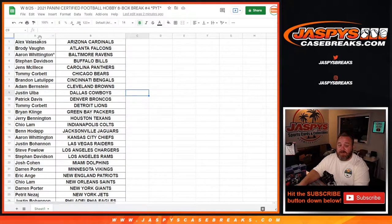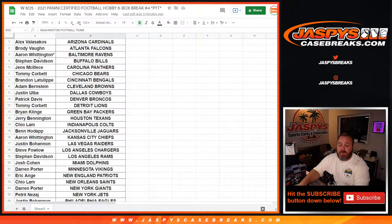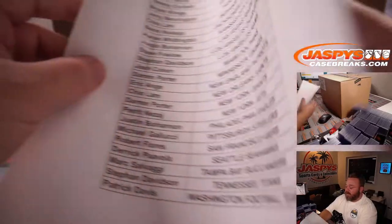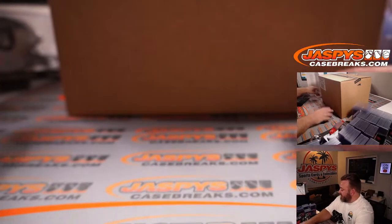Here is the list of customers and their respective teams: Alex Valasacos has the Cardinals down to Patrick Davis with the Washington football team. Last spot is Mojo with Aaron Whittington having the Ravens. This list is shown in person, and as mentioned, pick your team 3 and 4 are all from the same case, so pick your team 4 will be starting from a fresh case.